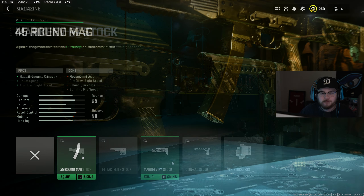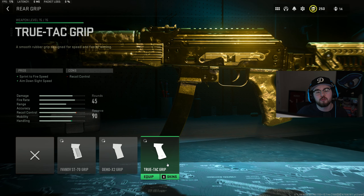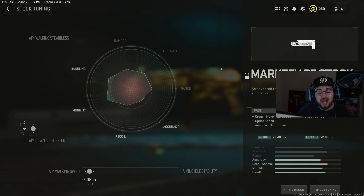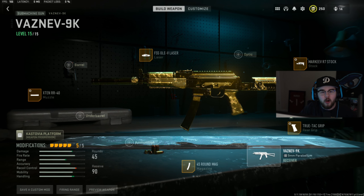For the mag, the 45-round mag gives you enough ammo to wipe an entire team if needed. For the rear grip I have the True-Tac Grip giving you more sprint-to-fire speed and ADS speed. For tuning: the muzzle is tuned for ADS speed and bolt velocity, the stock for ADS speed and aim walking speed, and the rear grip for ADS speed and sprint-to-fire speed.